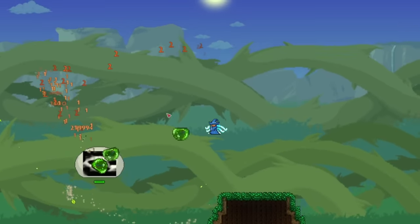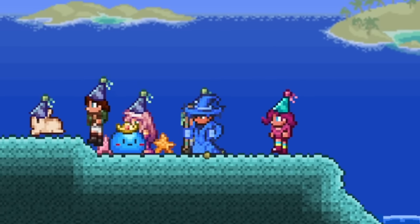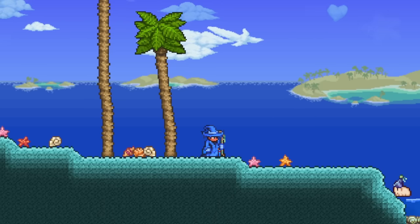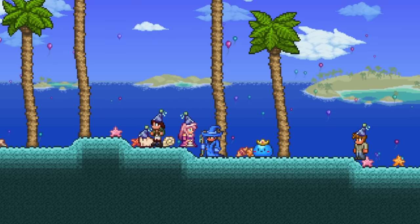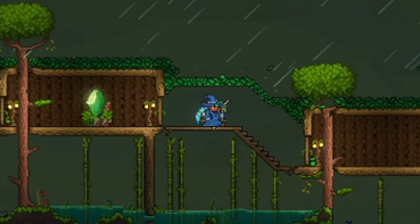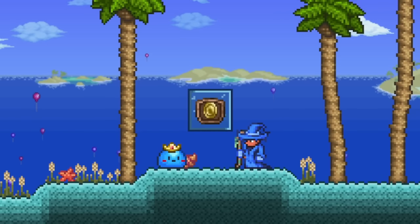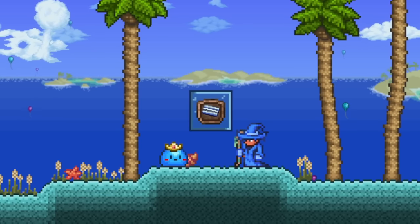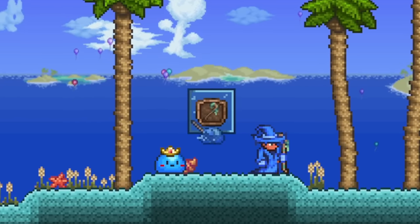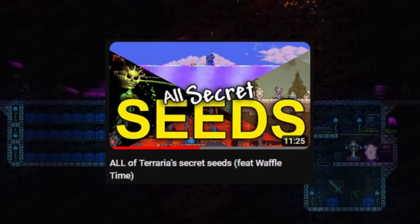The next seed is one that some of you probably already know about, which is the Celebration Secret Seed. But because of how useful it is, I thought I should still include it in this video. This is a world you can make using the seed I have on screen now, and once you're in it, you'll notice you spawn on a blue beach with a few NPCs having a party. We'll want to focus on the Princess NPC, since she will sell amazingly useful items that she won't sell normally — things like a Sandstorm in a Bottle, which allows you to double jump, the Lucky Coin, which makes enemies drop more coins, the Discount Card, which gives you a discount on things you buy from NPCs, and a few other items. This seed also makes other rare items easier to get, like raising the Rod of Discord drop rate to 1 in 100. But I'll stop here for time's sake, since I've already covered this seed in my Secret Seed video with Waffle Time.